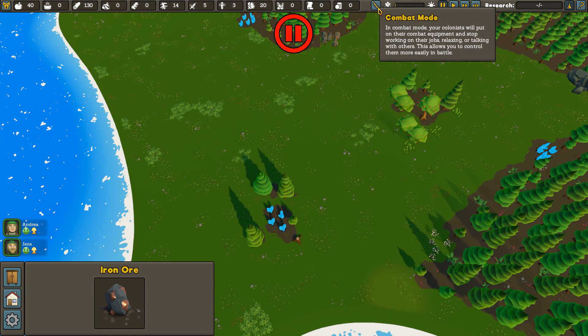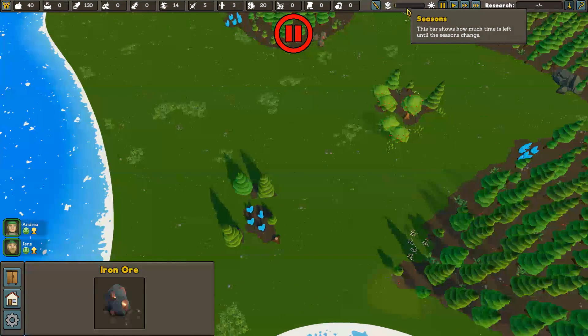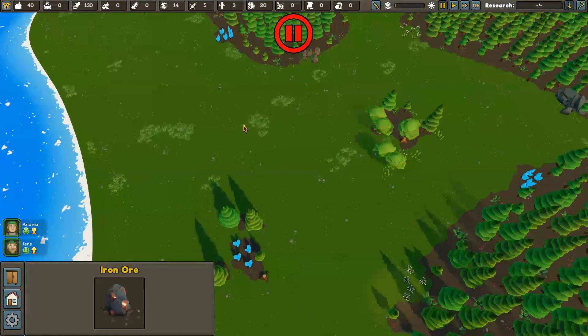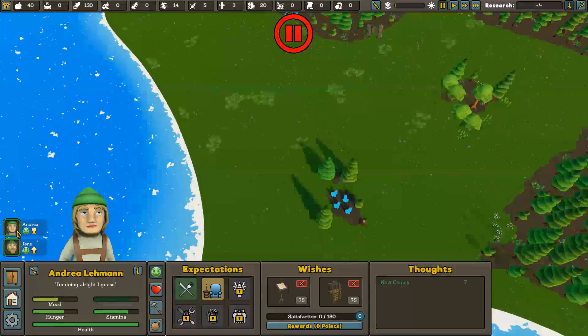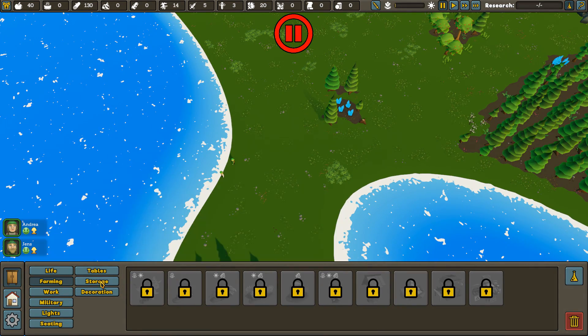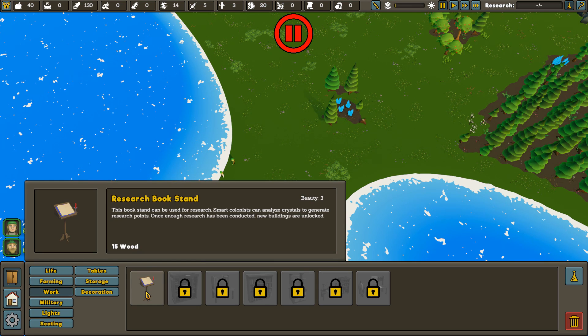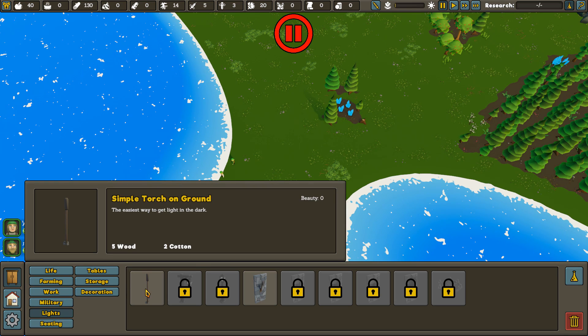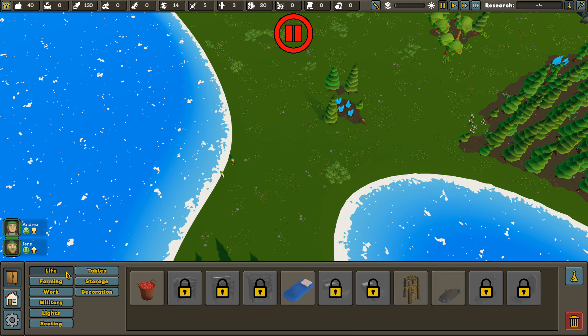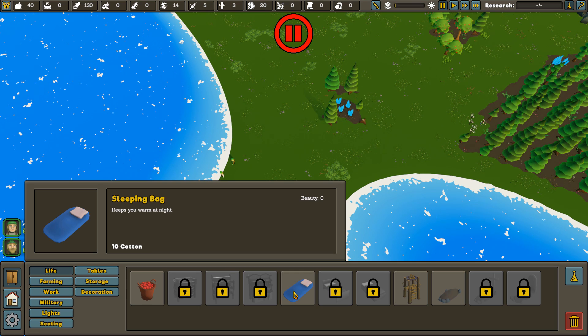We've got crystals, scrolls, and coins. Over here we can swap people into combat mode. We've got seasons available — it's probably spring right now; they usually start you out in spring in games like this. We can double-click on Andrea. We've got our little gnome guys, we've got farms, and for working we've got a research book stand. Smart colonists can analyze crystals to generate research points, and once you've got enough you can get new buildings.